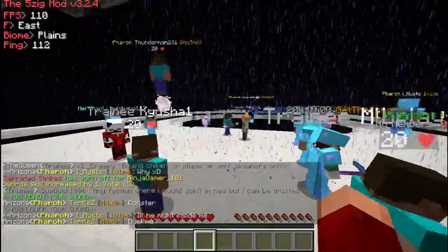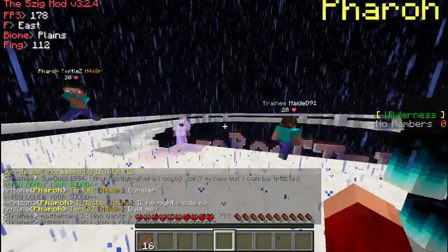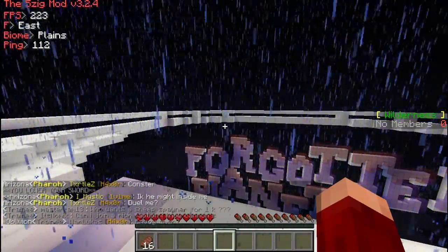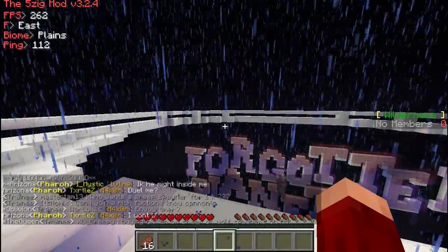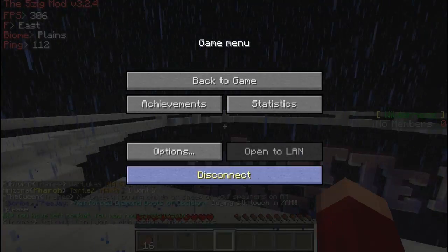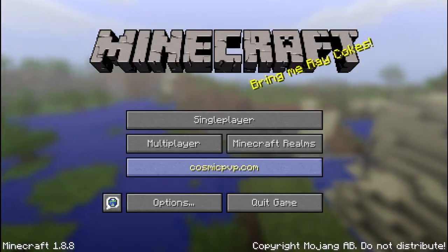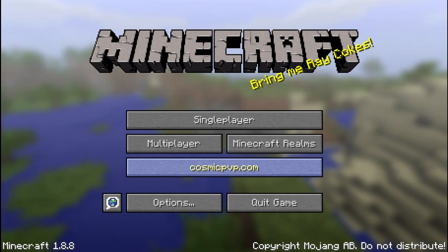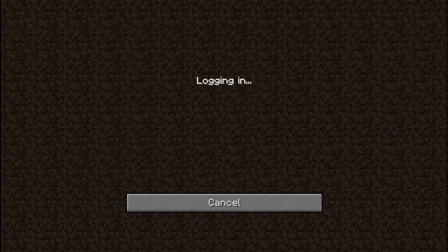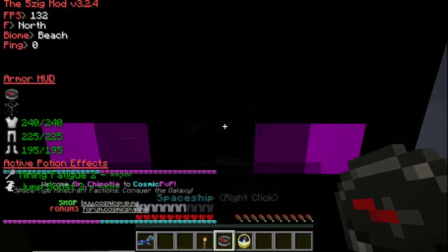I wasn't expecting to live since I only had starter gear, but as you can see in the top left it shows your FPS, ping, biome, and direction if you have those set. Also, this is what it means by showing the last server — it remembers the last server you were on and you can just click it to automatically rejoin, which is a pretty useful feature.